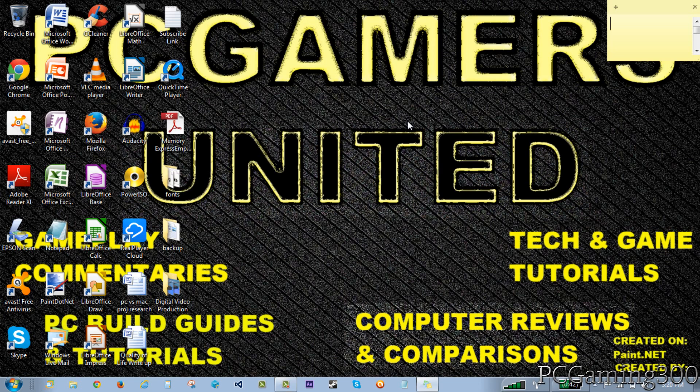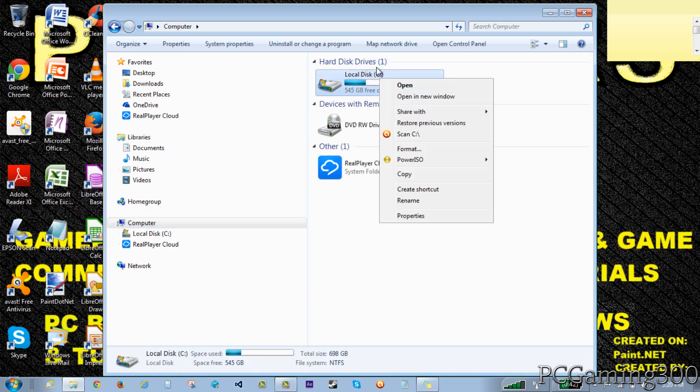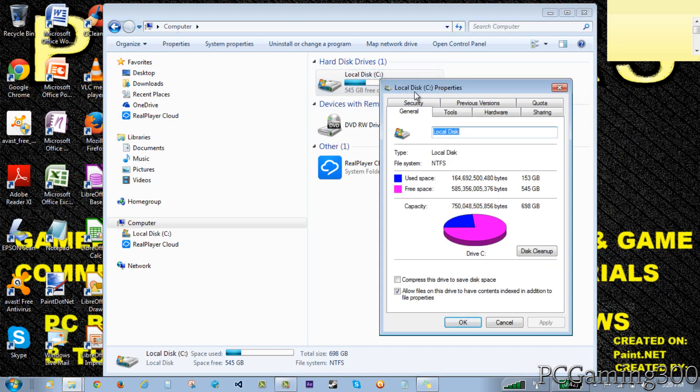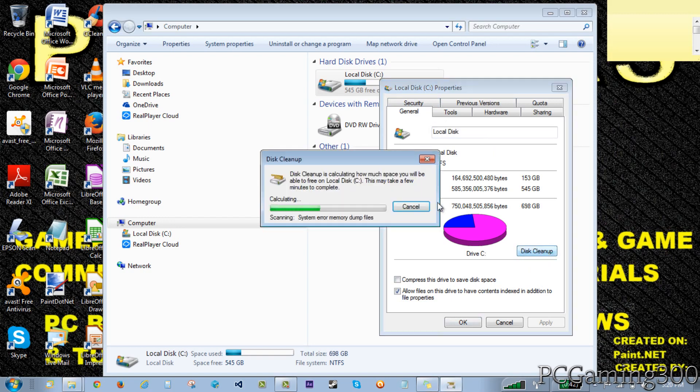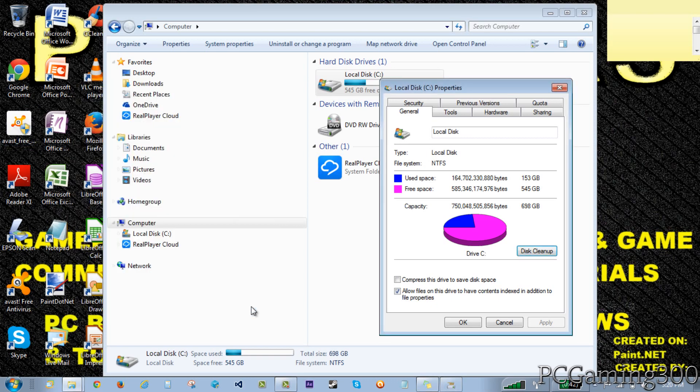Another thing you can do is click on your documents, go to computer, right-click on your hard drive - local disk C for me - and click on properties. What you want to do is click on disk cleanup, which takes out anything you really don't need. Don't worry - this won't delete your programs or files. All it does is remove random stuff like temporary files, internet files, things you really don't need. Over time these do build up and slow down your computer. You can select items like the recycling bin and thumbnails to clean up.